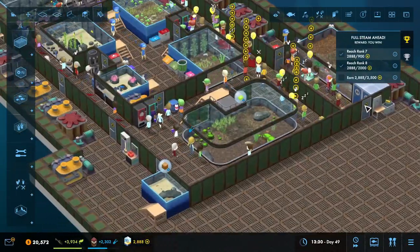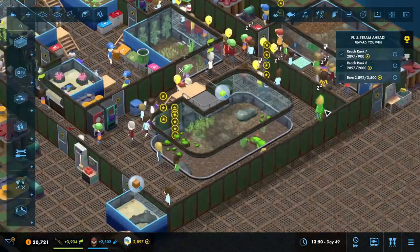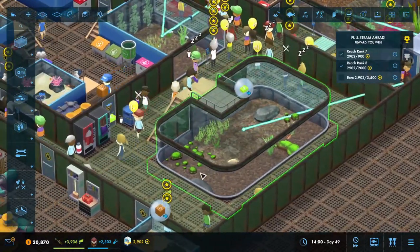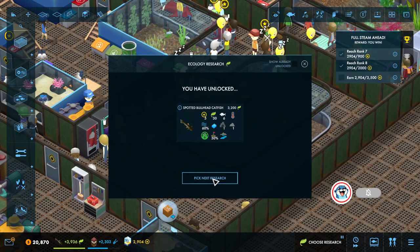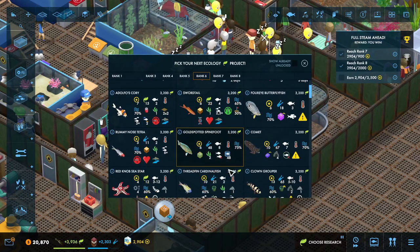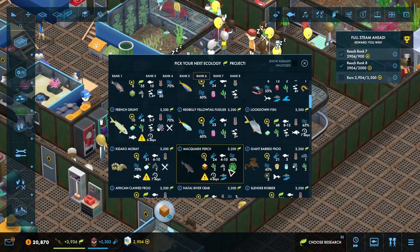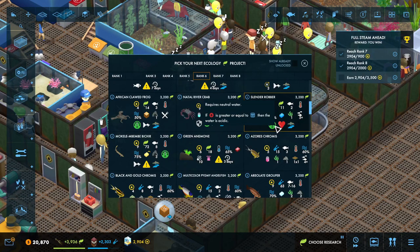We're about almost done. We've got about 600, almost 600 left, a little more than that. I'm thinking this feeding platform tank is going to be an excellent opportunity to put in the science poster that we unlocked earlier. So as we add additional fish, this will be an excellent opportunity to pick fish that really highlight different aspects of the aquarium.